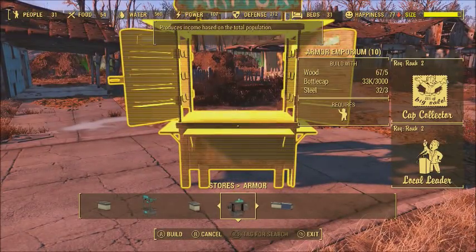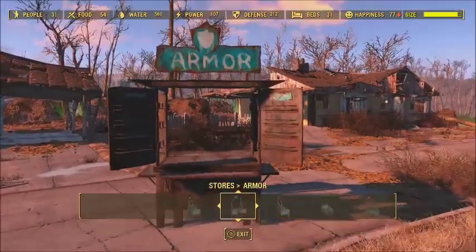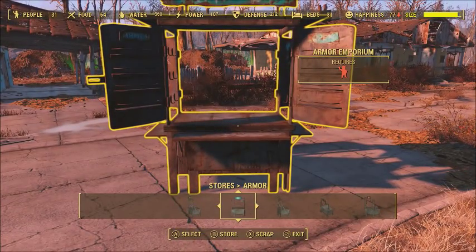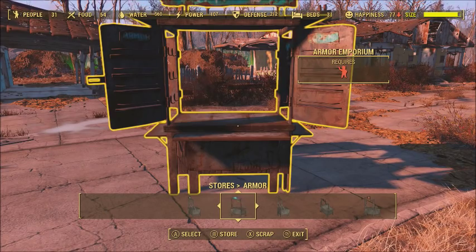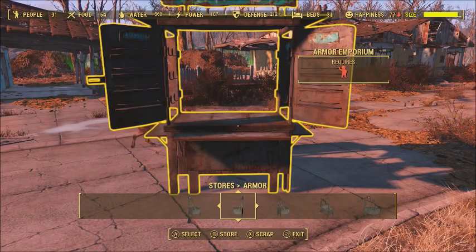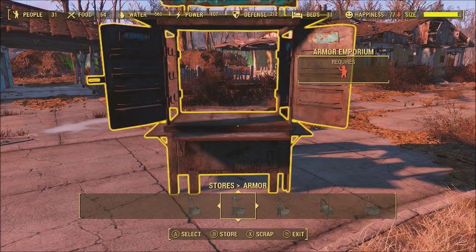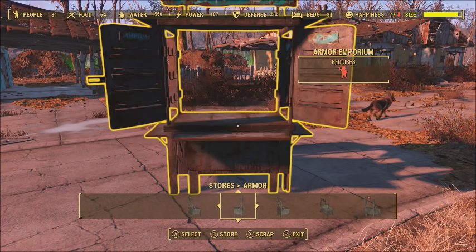This way you'll be able to get the most out of the glitch. It's really easy — you just purchase it, lay it down, and back out of it. Go up to it and you'll have the option to scrap it. If you're on Xbox One, hit X and then B right after, holding the B button. On PlayStation it would be Square and Circle. It takes a couple tries to get it to work.